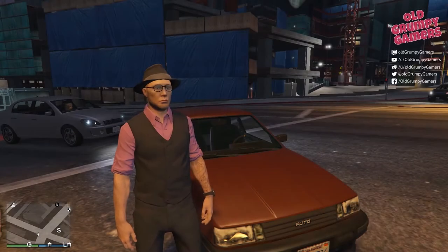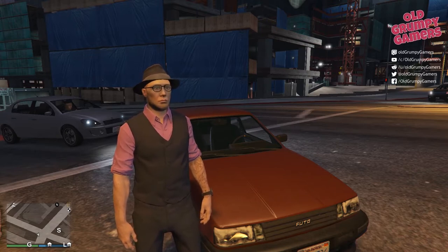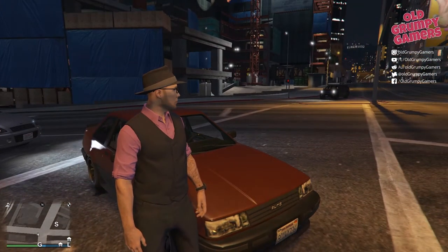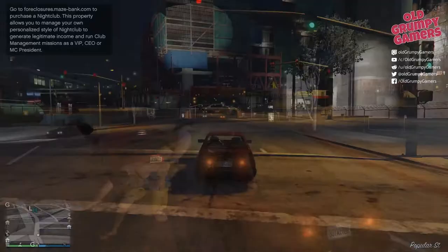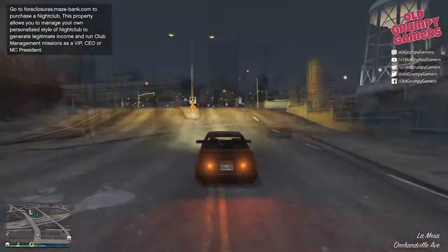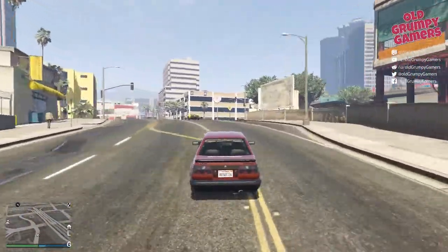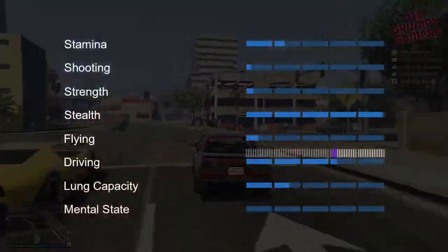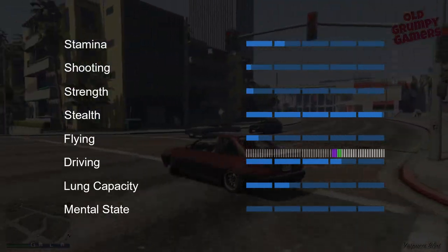Next up, city and suburb driving. The challenge here is to get a decent pace up but not to hit anything. And from what I've read, having a prang will result in the reset of any potential progress. We grabbed something small and nimble for this exercise. At the end of the run we ended up with just shy of two additional markers of driving skill.